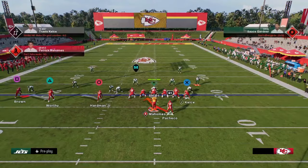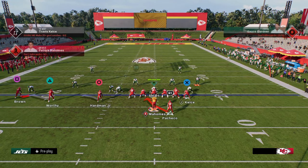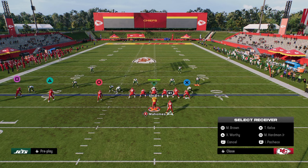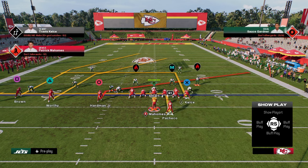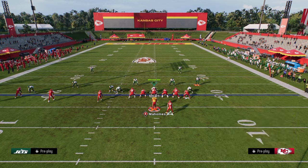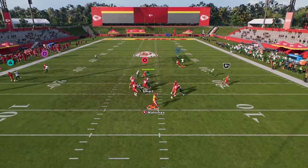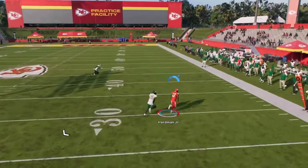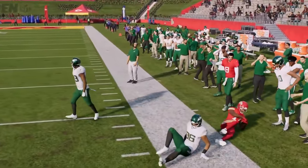As far as man coverage goes, I don't think you really need a lot of man-beating plays here. I think the best man-beating play in the formation is PA Crossers because we have this slant and this in route, which always, always beats man. You'll see sometimes that the running back route will get separation, but the main things are your slant and your crossers — those get consistent separation.